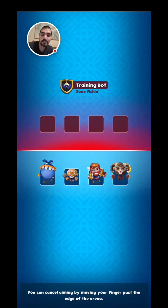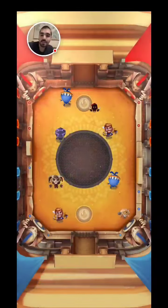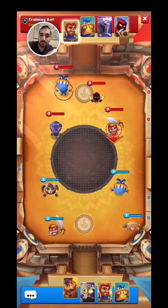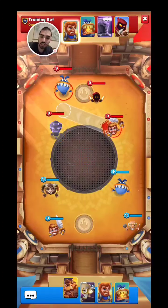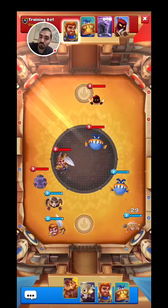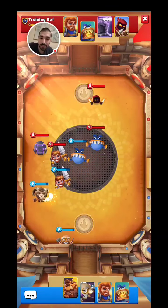Here we are finding another match. It is a person named TrainingBot. Right now I'm using this deck to see if there's going to be any bugs or mistakes when it comes to Jawsome. For example, can Jawsome get the buff from the Warlord? And if Jawsome dies, can Puppet Master make him become a puppet? That's what I'm trying to figure out.